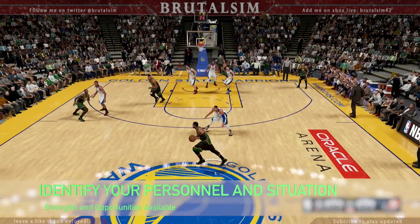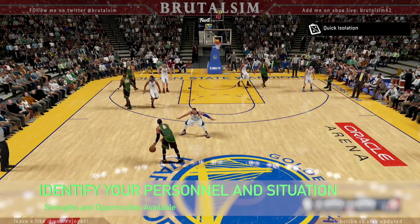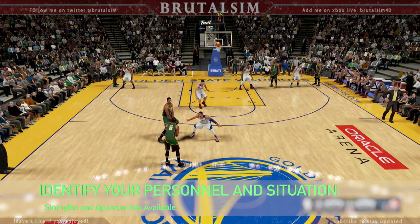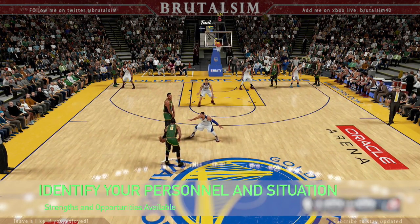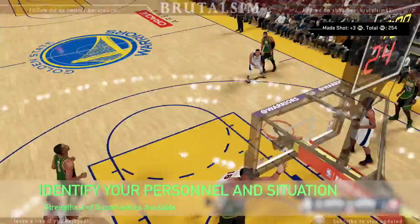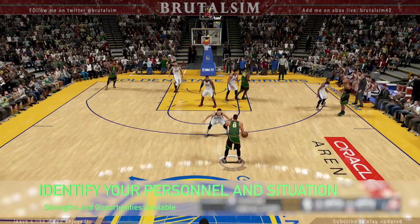When setting up and calling for a pick and roll, the first thing you gotta do is look at your personnel - you gotta know your strengths and your weaknesses. Here I'm using Kyrie, and look at the defender, he drops back. Kyrie's one of the best point guard shooters in the league, so once I pick this - wide open, cash. Very simple, just identifying the strengths and the weakness.